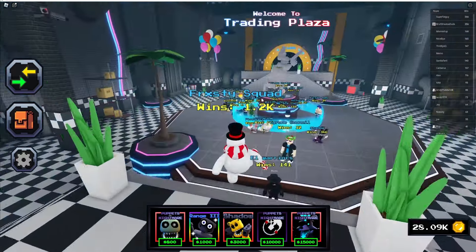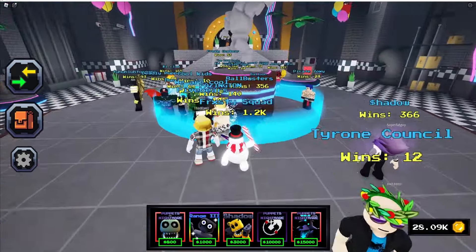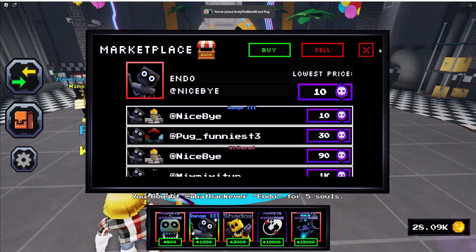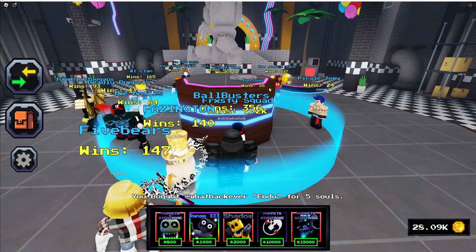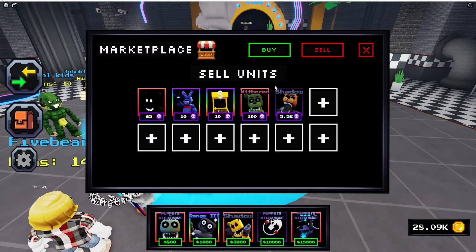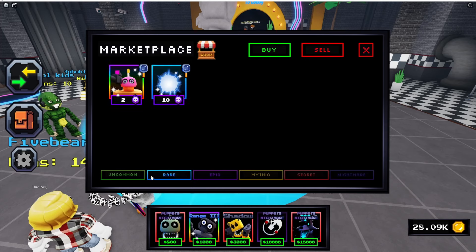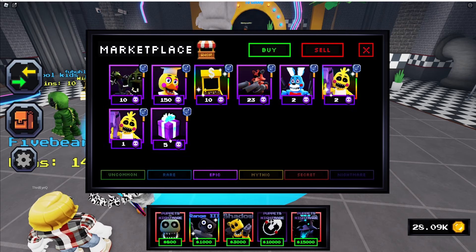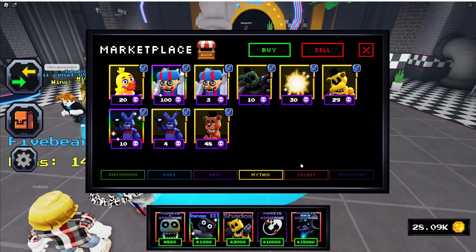I don't know if you can buy stuff or not, but we're gonna try it out. I did buy something cheap and it worked, so the trading plaza is working. You can actually buy or sell stuff here. Everything's listed — you can filter by rare, uncommon, epic, mythic. There's even gifts available.